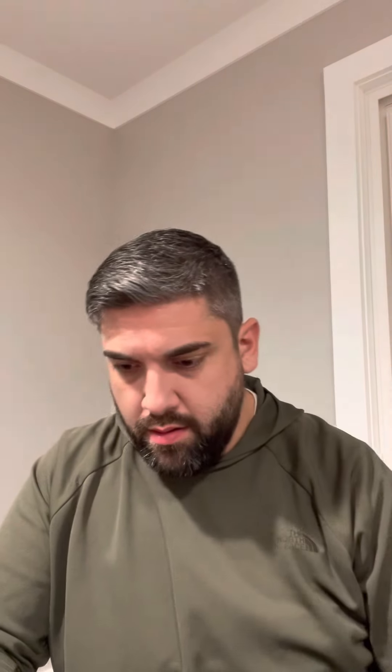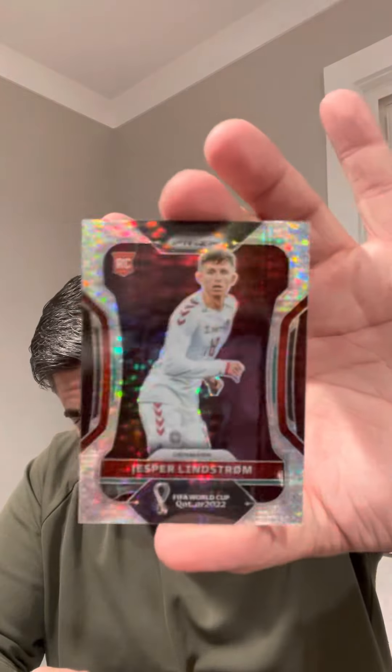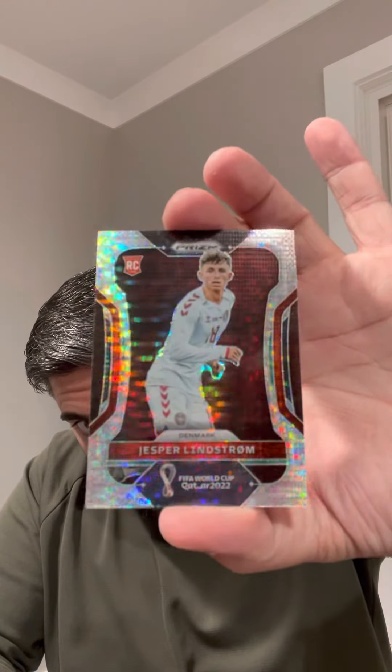Nothing else notable in that pack. Here we go — Bellingham. Got another one — what do we got here? Jasper Lindstrom for Denmark. Like a pulsar parallel.